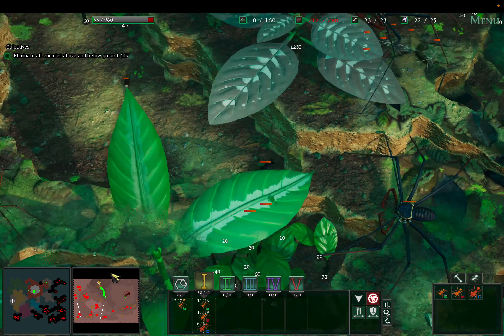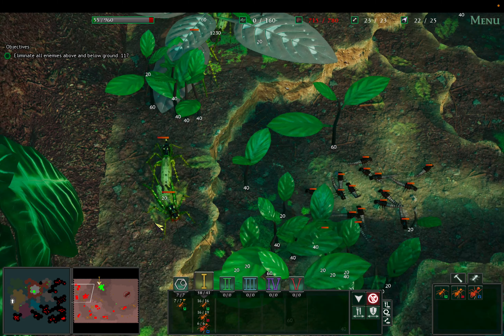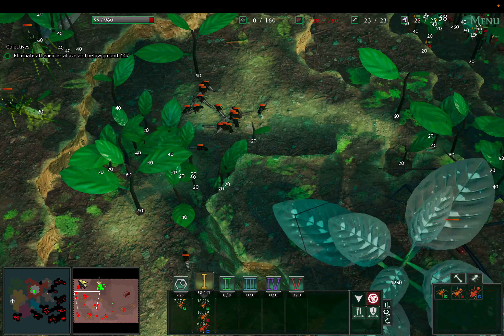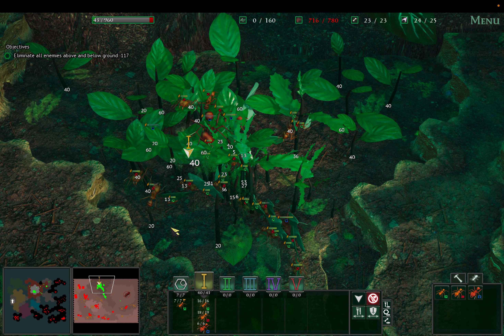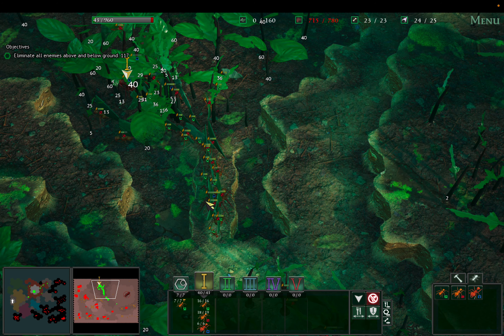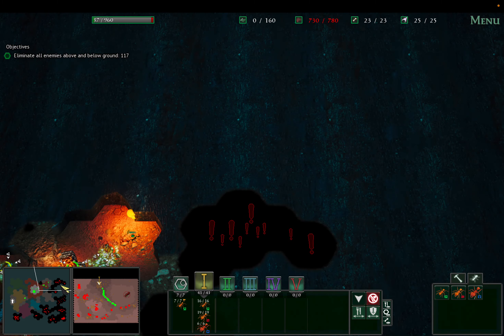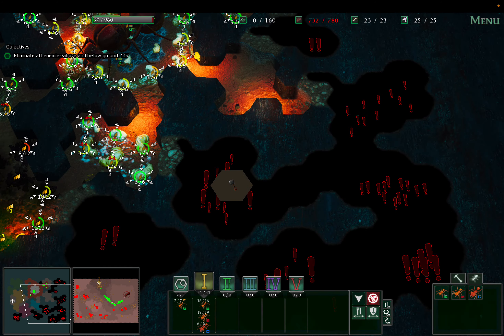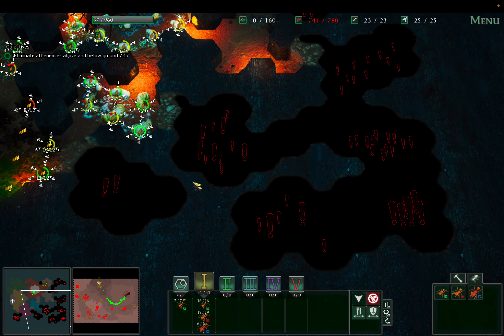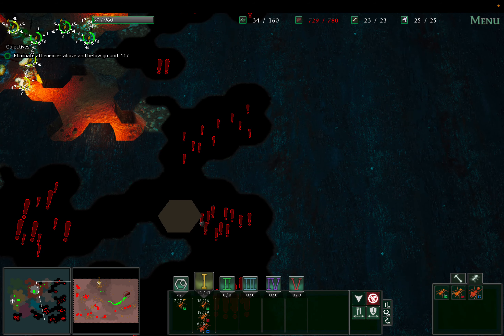I'm just gonna start building up some more ants and save it for the fight. The bosses are this guy and this guy — I think that's largely all we have to deal with, and these funny crickets of course.